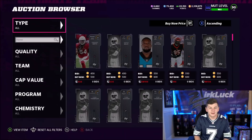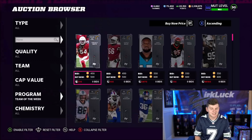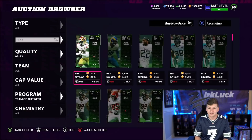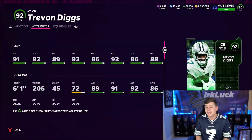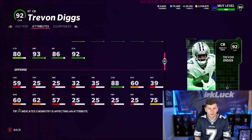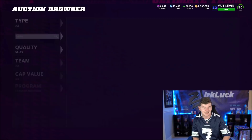Let's check out the auction house and take a look at these Team of the Week cards. I'm curious to see how much I'm going to have to spend on Dix — I want to see his block shed, hit power, and tackling. He's 400K. He's got 91 Speed, 92 Accel, 6'1", 92 Man, 86 Zone, 88 Press, 86 Play Rec, 80 Catching, 93 Jumping, 88 Change of Direction. His block shed is actually decent — 65 block shed, 74 Tackling, and 67 Hit Power. He's definitely coming to my team.